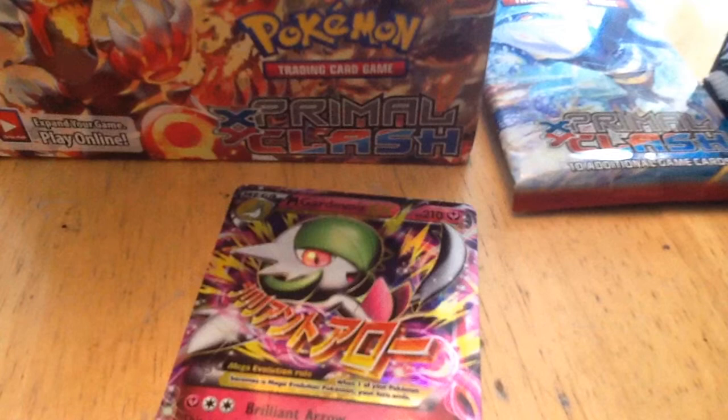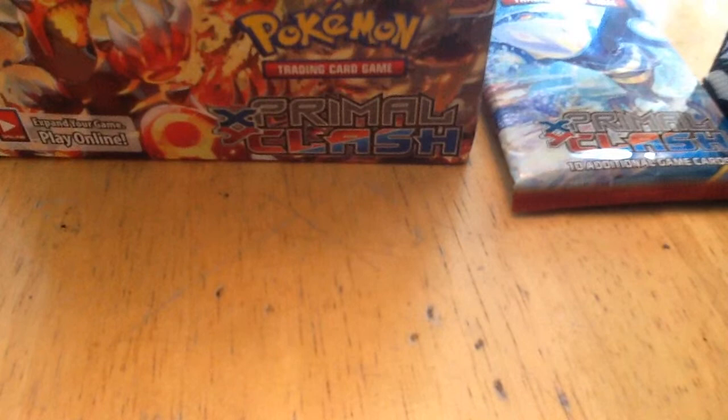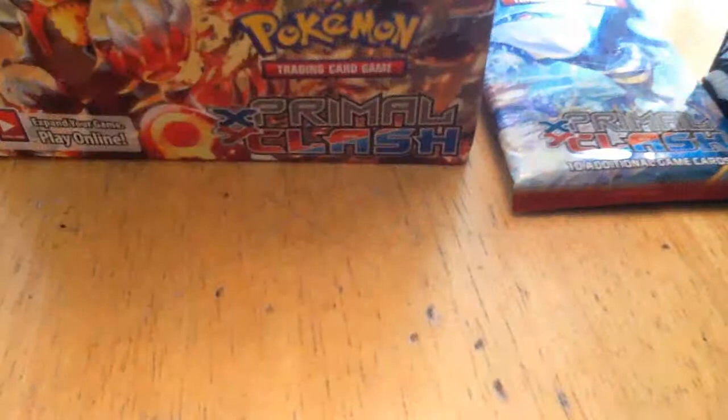We got an ultra rare, I'm pretty sure. Mawile, Luvdisc, Barboach, Luvdisc Queen, Camerupt, Wynaut, and a reverse Nosepass. And the rare is — whoa! You usually only get about one mega, I'm pretty sure. So if the ratios went up in this box, someone didn't tell me. Oh my gosh, look at this pull — we got two holos and two megas, and this is only the left side!